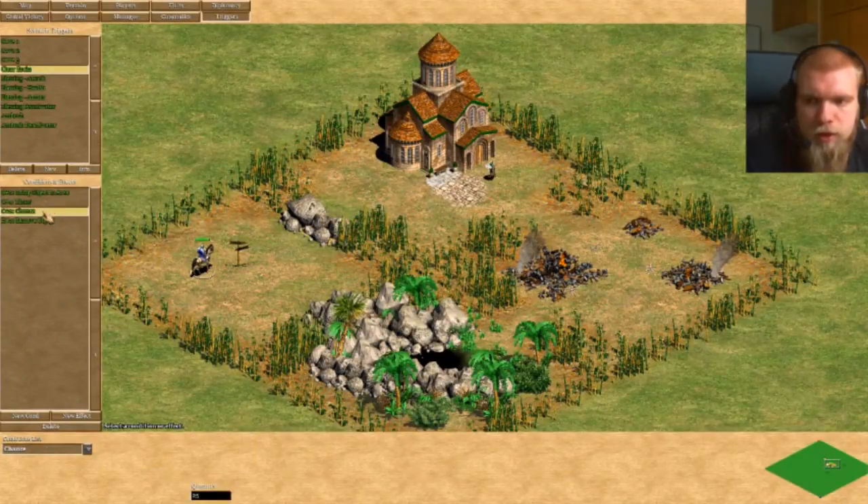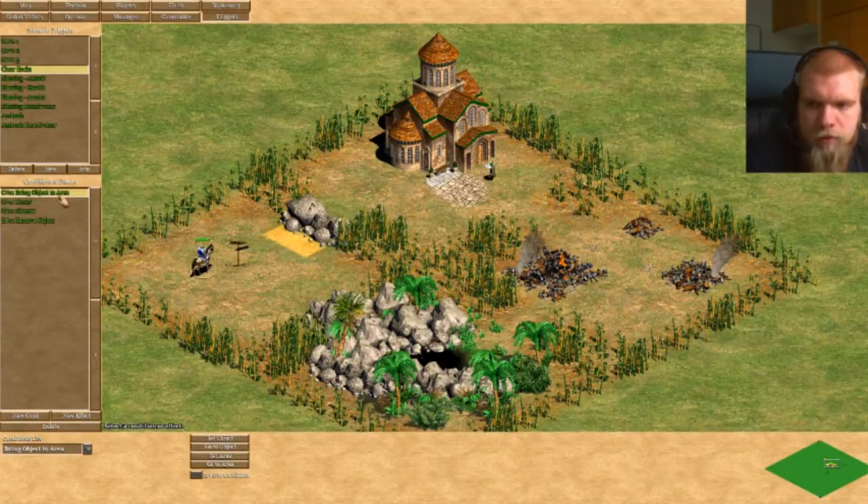It's important to note that the chance trigger actually behaves like it's looped — it will check if the chance condition is fulfilled. In 25% of cases it is, in 75% it is not, and it will check that again right away without waiting or stopping. It basically works just like 'Bring Object to Area', which checks every second whether a unit is in the area.